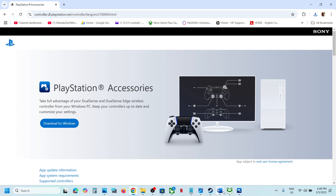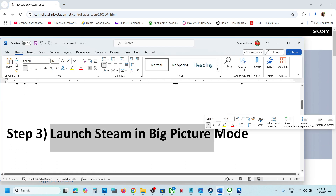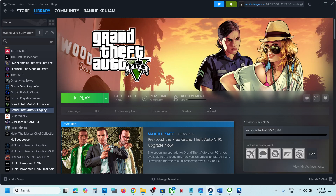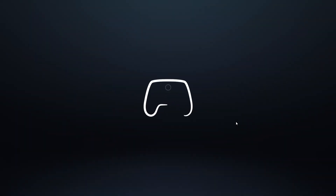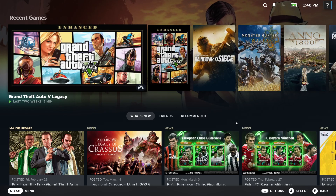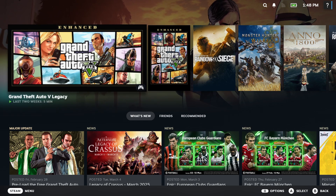The next step is to launch Steam in Big Picture Mode. Go to Steam, and at the top right you will see the Big Picture Mode icon that says 'Enter Big Picture Mode' — click on it. Once Steam is in Big Picture Mode, launch the game from there and check.